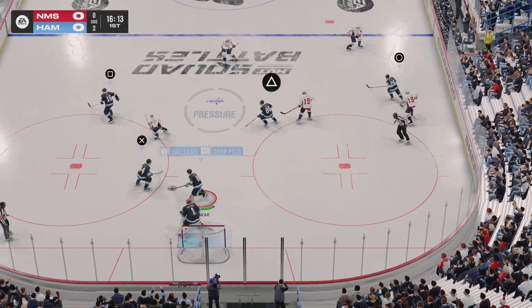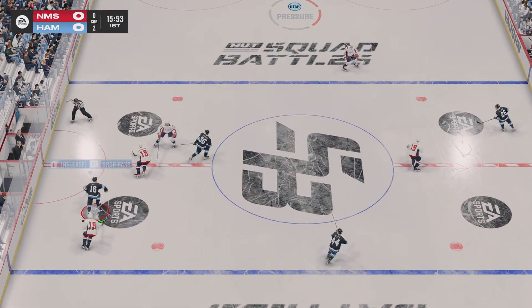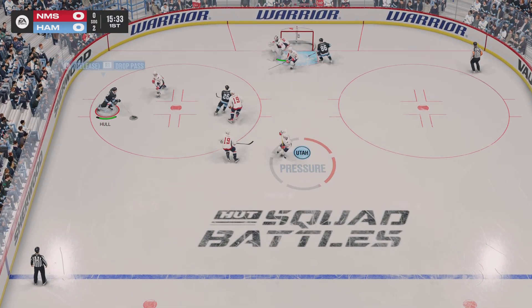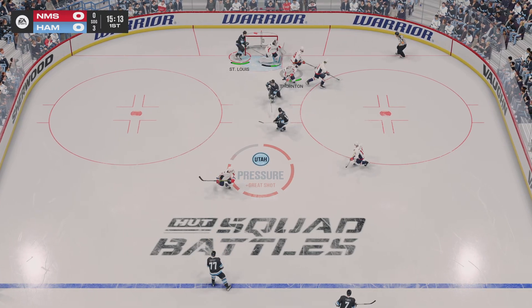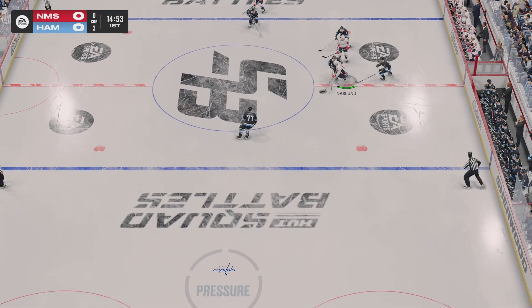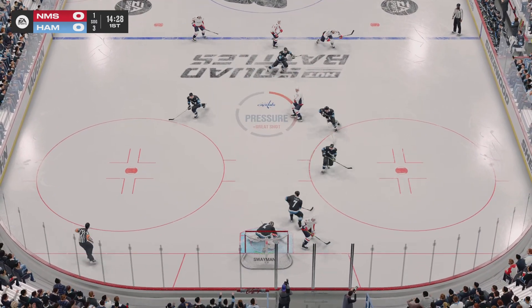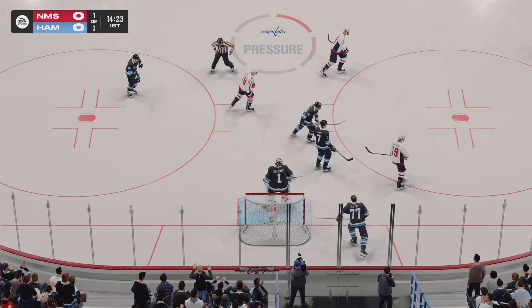Hughes wins the defensive zone face-off, up along the wing. Make a change — looking to make something happen along the boards. And he takes a shot, and there's a great save by Thompson. Through the neutral zone, moving the puck along the side. Oh, what a move — big stop right there. And they'll get a breather as the goaltender covers it up.